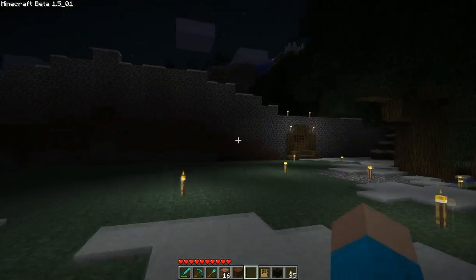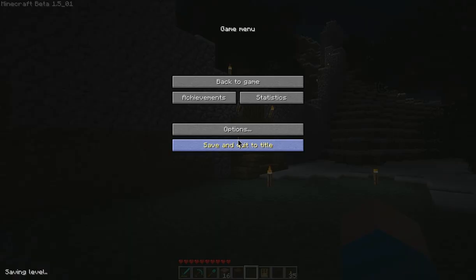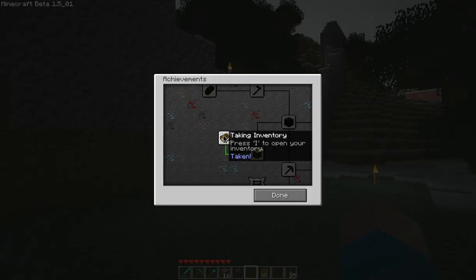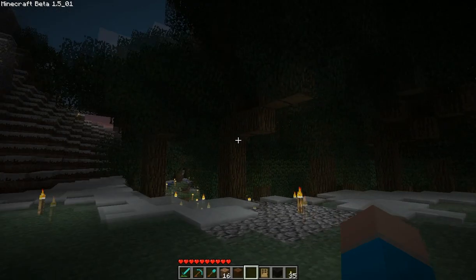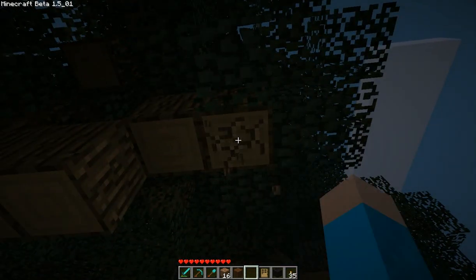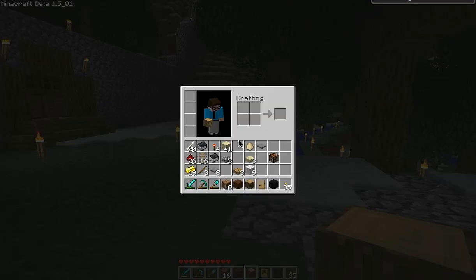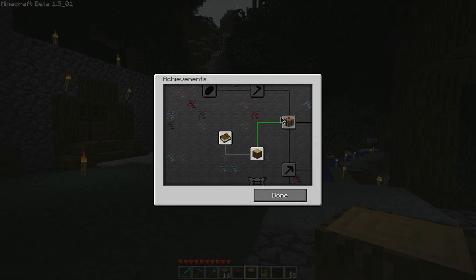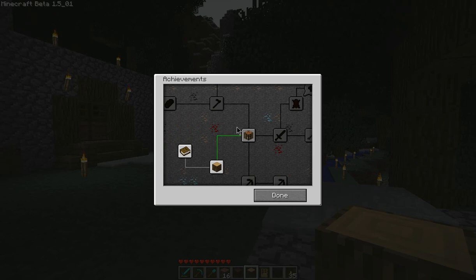Some interesting things added in this new update is an achievements system. You open up your menu and it's right there at the pause screen. This one I've already gotten — all you have to do is open your inventory and it gives you the achievement. And then Getting Wood: attack a tree until a block of wood pops out. When you get an achievement, you get a little pop-up that tells you you got it. It opens up more pathways for you to get other achievements — you have to follow these paths or you won't be able to get the ones later on down the list.